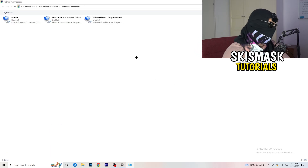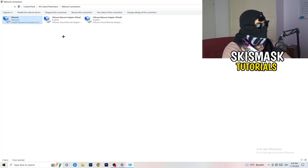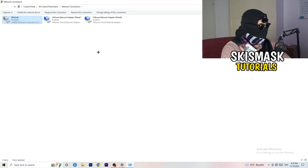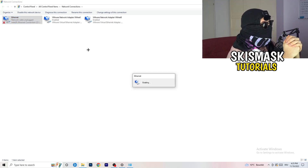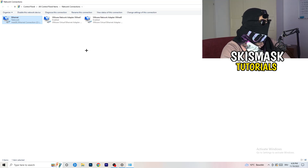A new tab will pop up. Depending on which connection you're using — Ethernet or Wi-Fi — right-click on it and click 'Disable.' This requires administrator mode, so make sure you have that enabled. Wait about 20 seconds, then right-click and click 'Enable' again. Wait for it to reconnect. Once it's connected again, close this window.